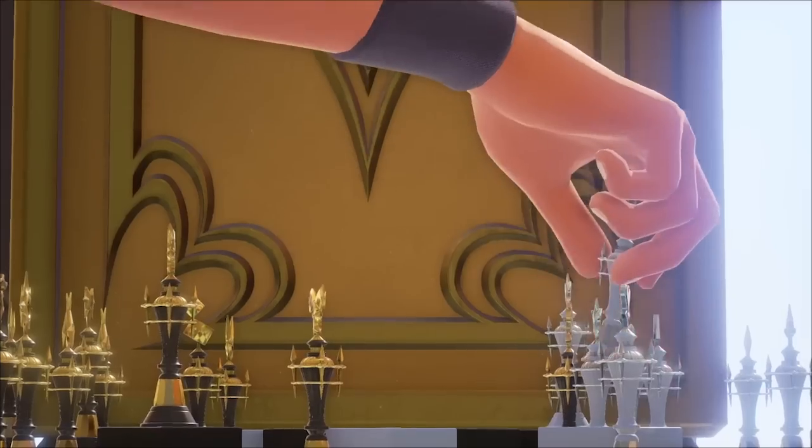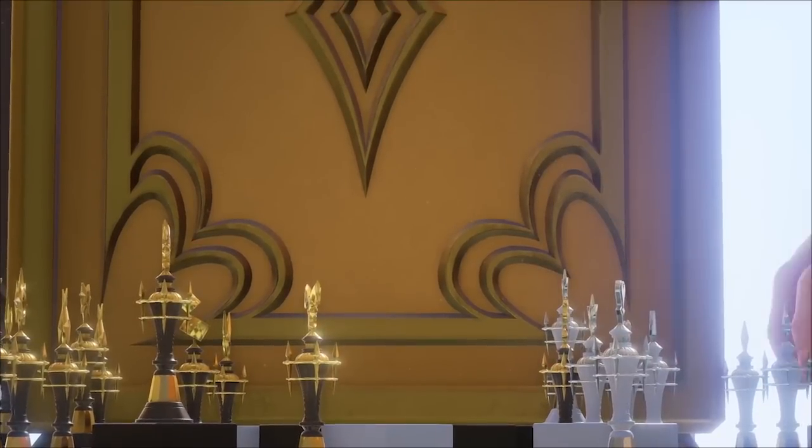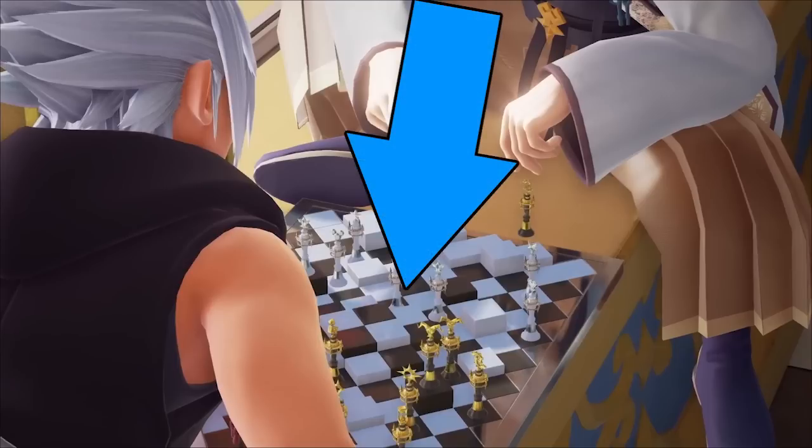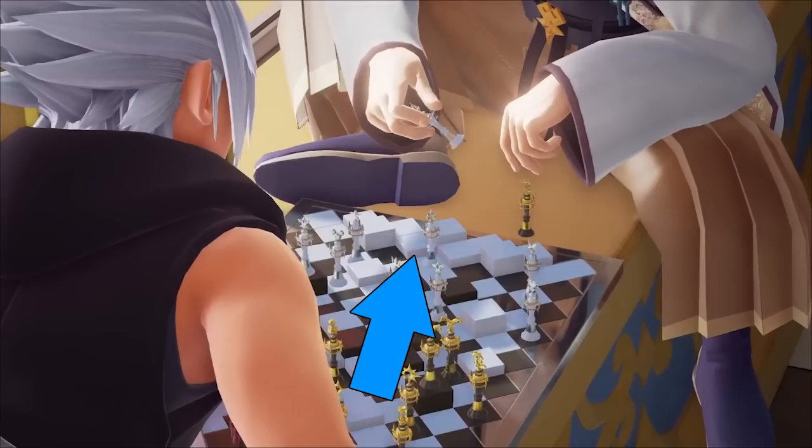"So, you know the lost masters? They're the ones who started the Keyblade War." Besides Eraqus rocking those stylish Terra Pants, you can see young Xehanort and young Eraqus are playing chess together, presumably at the time they were both students training under one master. If we look closely at the chess pieces, you can see they all have different symbols at the top. Xehanort's pieces represent the thirteen darknesses in Kingdom Hearts 3, and Eraqus's pieces resemble the seven lights.